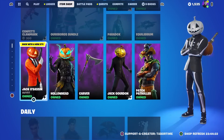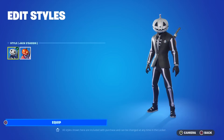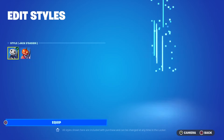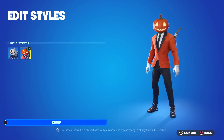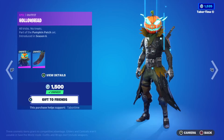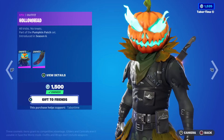Jack Assassin returns for only 800 and he's got a brand new suit — way better than the original in my opinion. I love orange. Look at that, it's like a night and day difference. Hollow Head is back too, he's fluidly animated and has a nice cape.